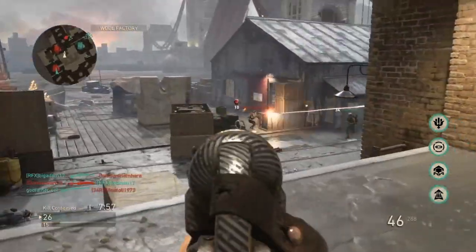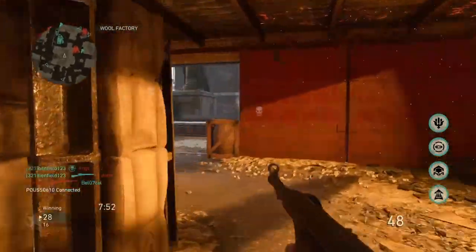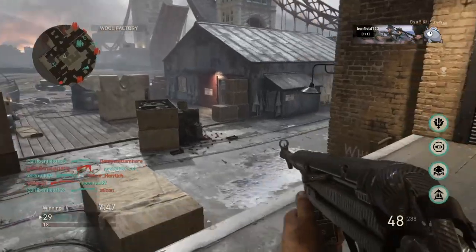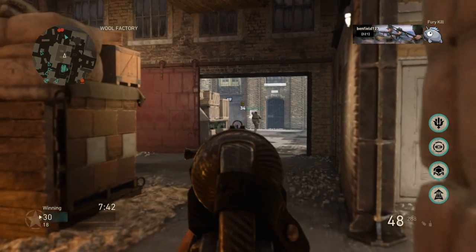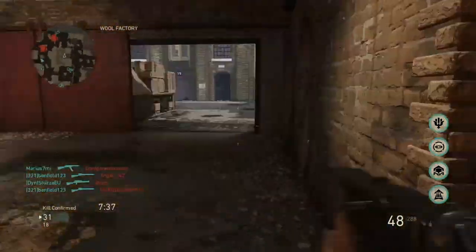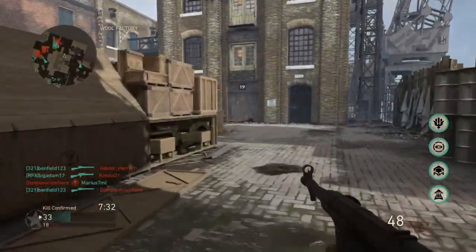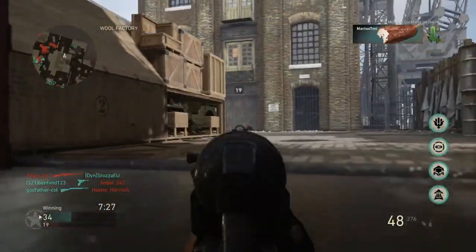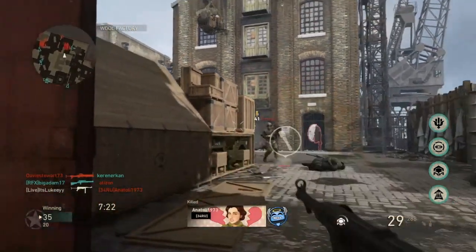I use Airborne because it allows me to be quicker and I'm quite a rushy player. So let's get onto the attachments. I'm going to be using Rapid Fire. My previous video was about Rapid Fire and why it's the best attachment in my opinion. I use this on every single weapon and it is by far probably my favourite attachment in the game. It allows me to fire quicker, so you're going to be able to down enemies quickly and kill them before they kill you. So definitely use Rapid Fire.